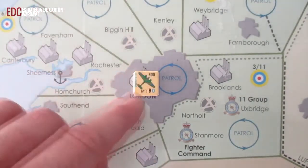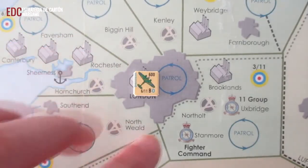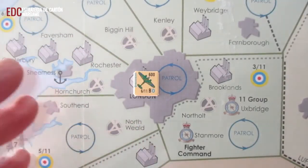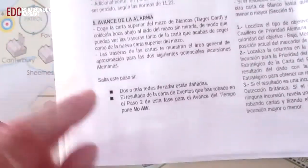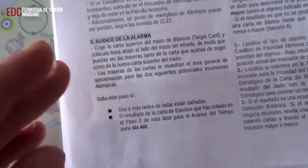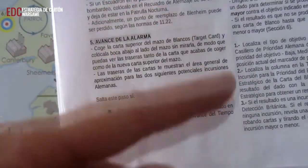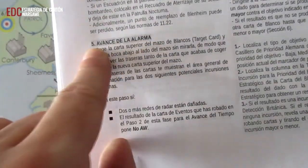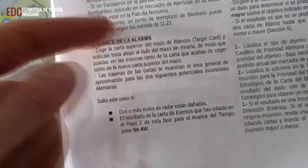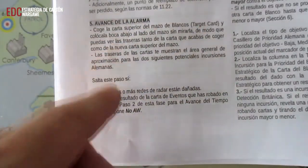Una vez que hayamos colocado a todos los Blenheim que nosotros decidamos en el Totten Board, en el cajetín Night Patrol, lo que hemos hecho ha sido simplemente colocarlos para una posible respuesta nocturna. Os recuerdo que la noche llega una vez que cruzamos todas las horas del reloj. Lo siguiente sería seguir con la secuencia de juego normal, avanzaríamos la alarma y seguiríamos así hasta que llegara el momento en que entran en juego definitivamente estas unidades.